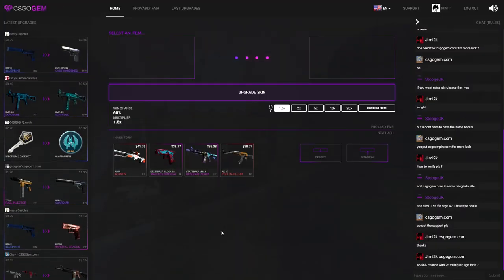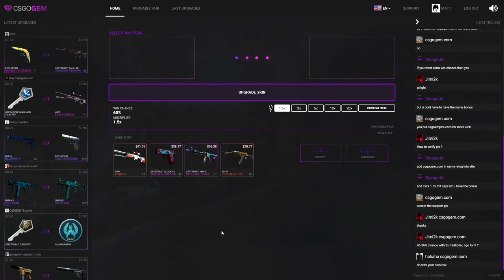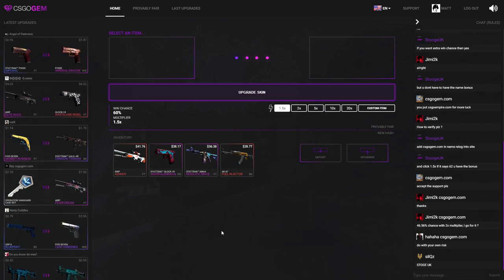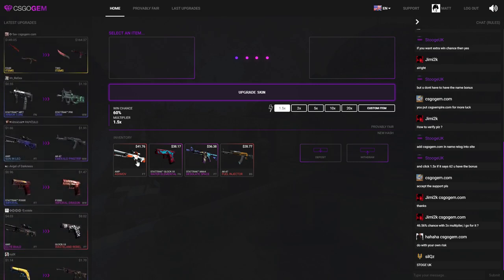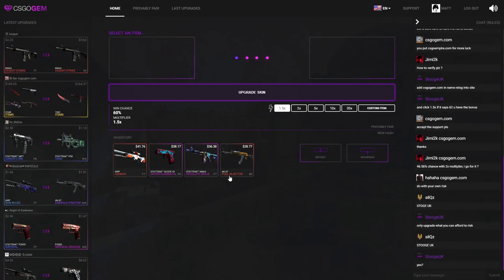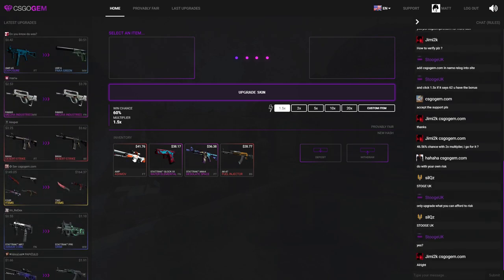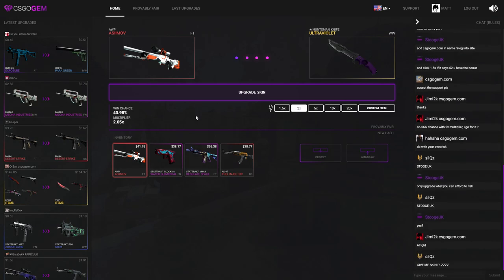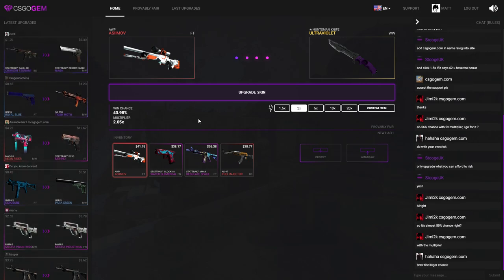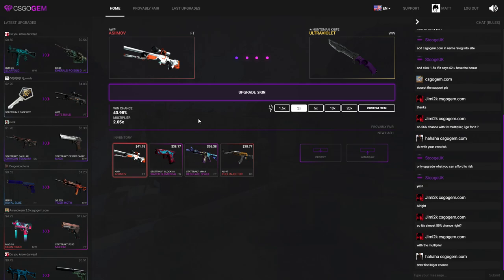What is going on everyone, my name is Matt and welcome to a new video. Today I'm going to be making a gambling video, but I wanted to make it a little bit better. I'm going to be upgrading skins — CSGO Gem gave them to me to play with. I'll be going for a 2x on most items, and if I get nice items from upgrades I'll be giving them away in a deathmatch by trading with people, upgrading strangers' inventories.